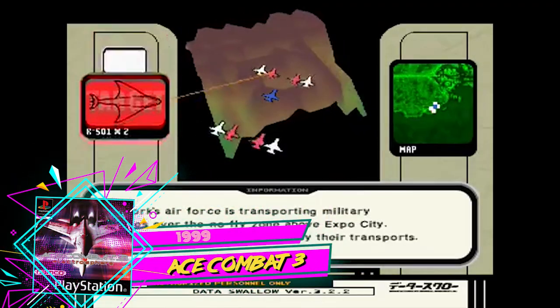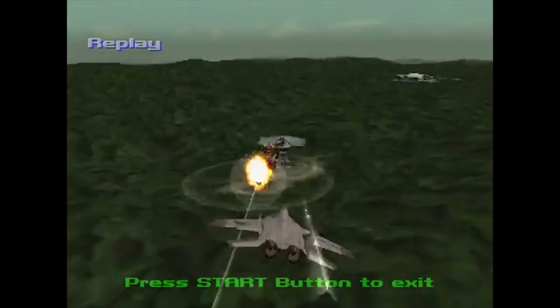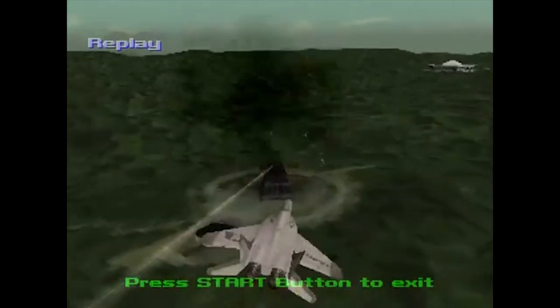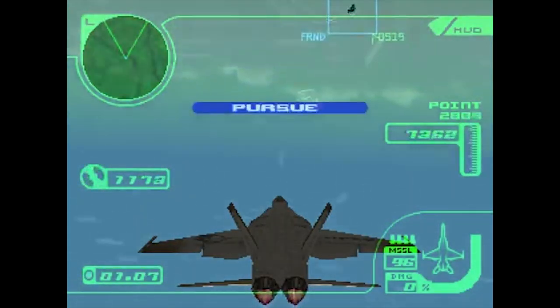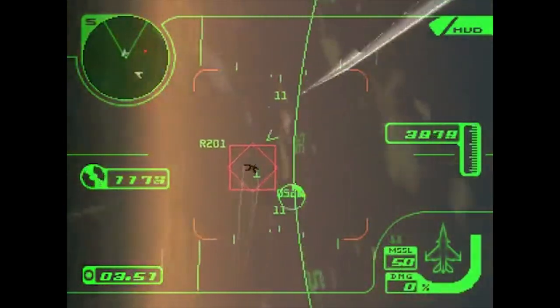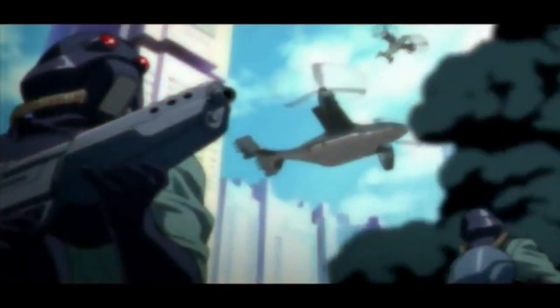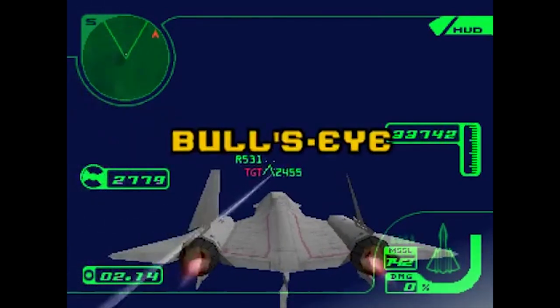Ace Combat 3 Electrosphere was released in 1999 on two CDs, including 56 missions, a lot of anime cutscenes, a non-linear plot with six different endings, a huge encyclopedia of planes and weapons, and better graphics than ever. Unfortunately, it was only a full Japanese release. The rest of the world had to wait until early 2000, receiving only one CD with 36 missions and no anime cutscenes. Critics went insane, but unofficially the decision was due to lower-than-expected sales in Japan, and Namco was also focusing on an upcoming PS2 title.